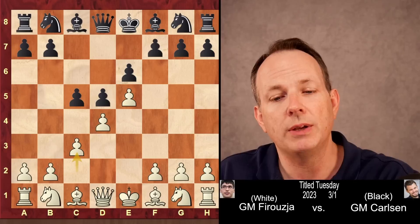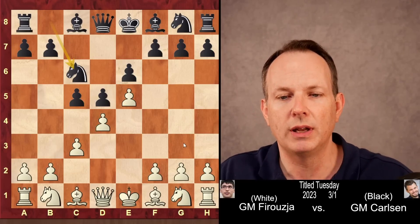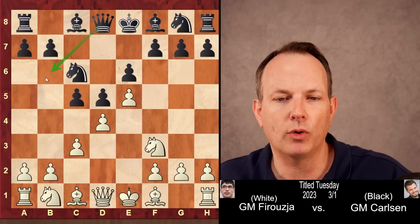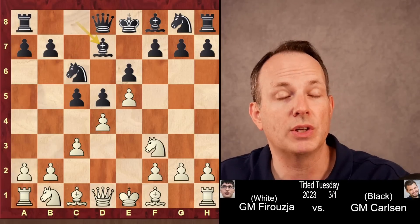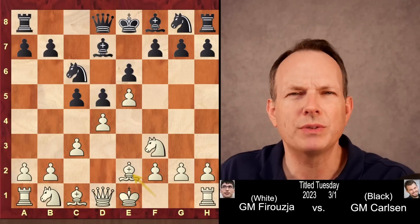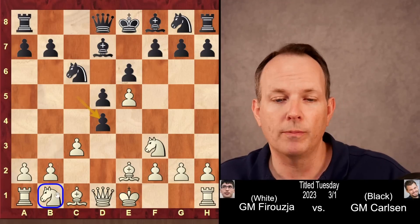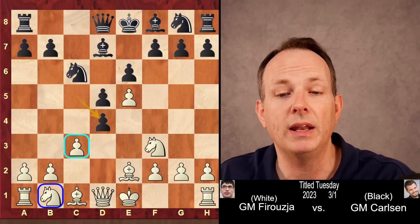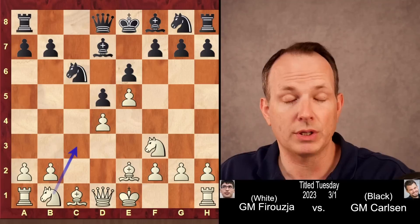You gain space right in the middle of the board. c5, c3 — black attacks the base of the pawn chain, white defends it. Knight c6, knight f3. Black will often play queen to b6 to pile on to d4, but Magnus plays bishop to d7, also quite common. Bishop e2, and here Magnus plays a move that's maybe not the most common — he plays cxd4. Black usually delays this so that the knight on b1 does not have access to the c3 square.